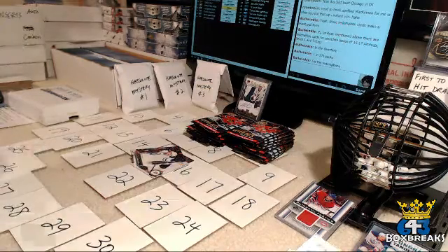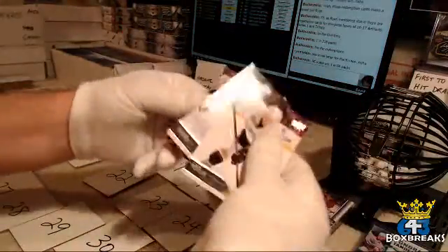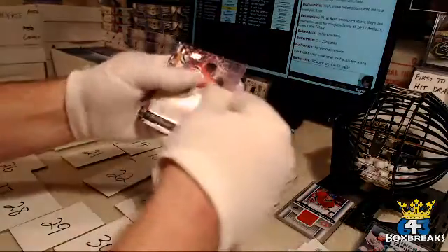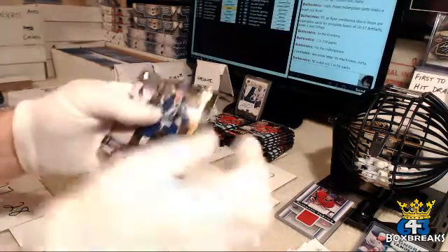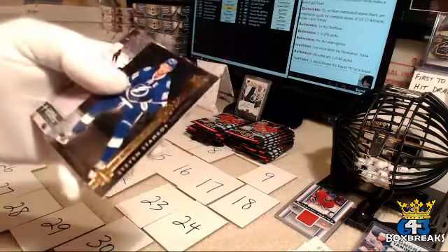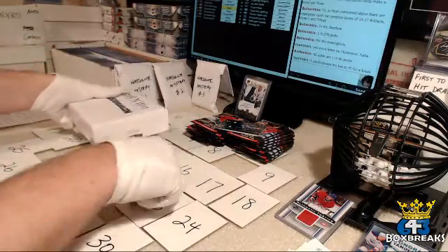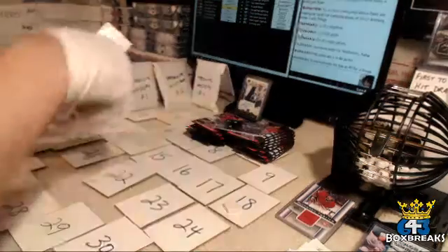So Ryan gets Q and I. For the Tampa Bay Lightning and Zach — Steven Stamkos Shining Stars, with a letter on his jersey. Letter pull — Q. And P. QP.